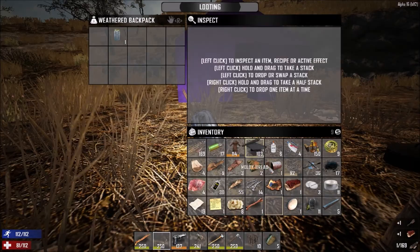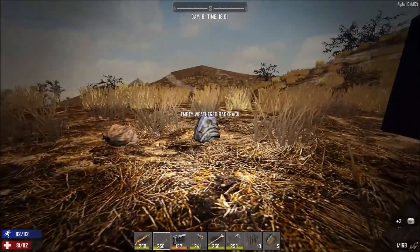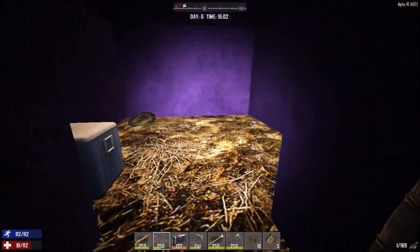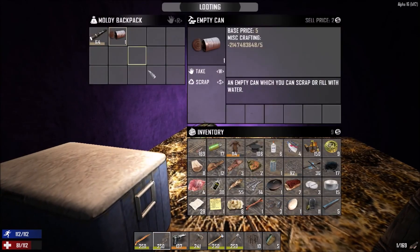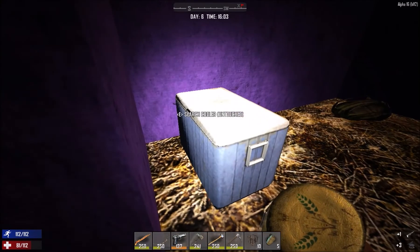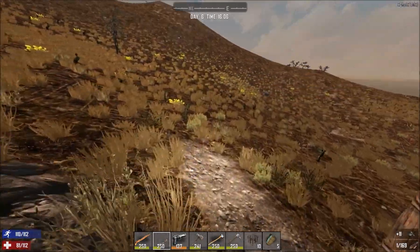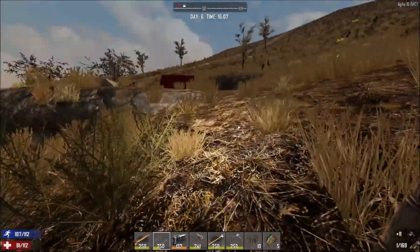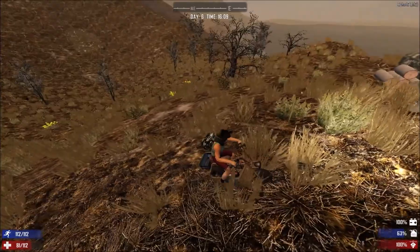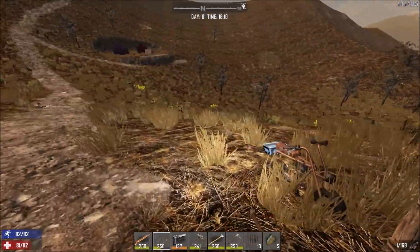Let's dump everything we don't need. There don't seem to be any zombies at this campground. This just seems to be a random cheerleader. Oh yes — I dropped the minibike next to the boulder. This seems to be an army tent again. Snake! Please tell me it's a zombie hunting us, not the snake.